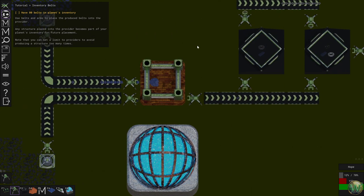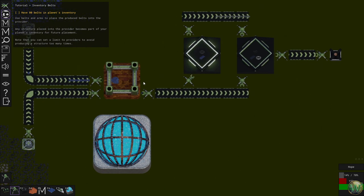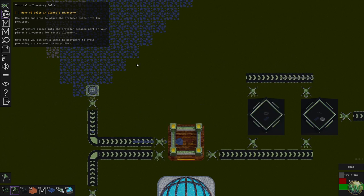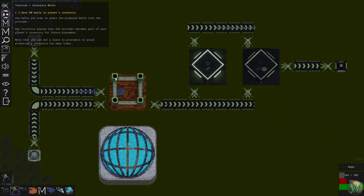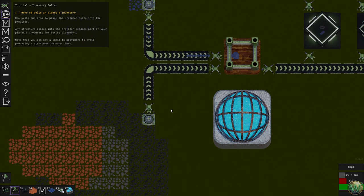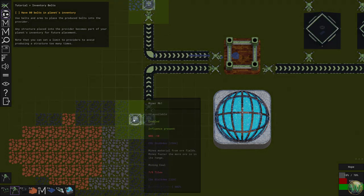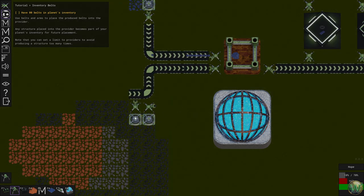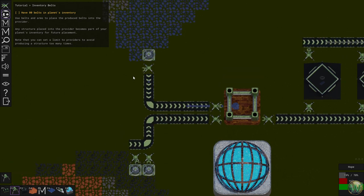Iron is going a bit slow now — we're going to need to eventually produce more of it. We're going to need another way of getting more iron. Let's put down some more coal miners so we can produce a little bit more. This one will give us seven tiles, so now we're producing a lot more. We needed more coal to get this thing going a bit faster.